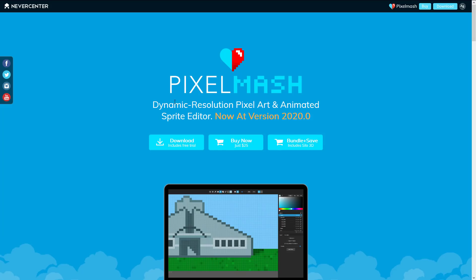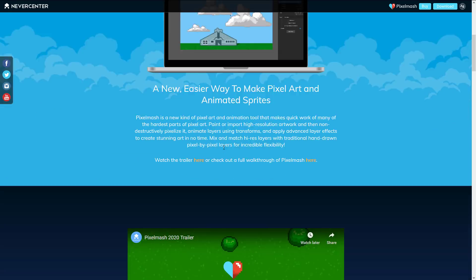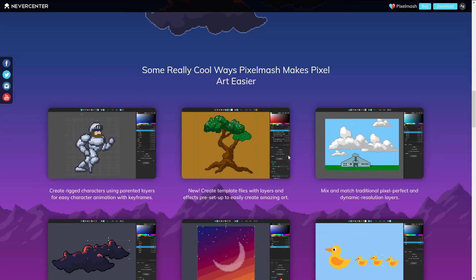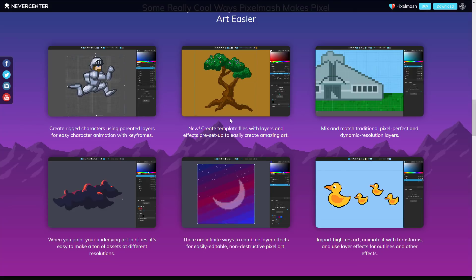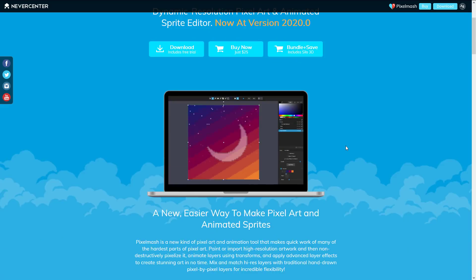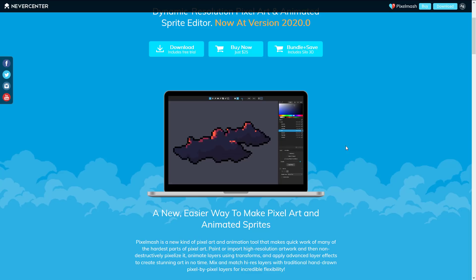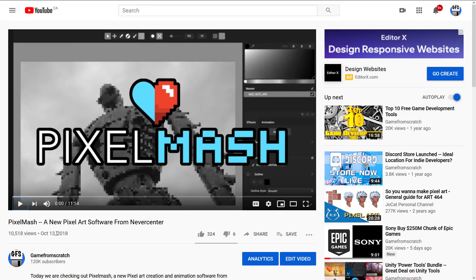The other key piece of this bundle is Pixelmash — a dynamic resolution pixel art and animation sprite editor. I actually did a video on it previously, though it has been updated since. It's basically a pixel art creation tool, commercial software priced at $25. As you can see, it's included in this bundle. So if you're looking at $25, you're almost getting this program for free and all the assets come with it. If you're interested in learning more about Pixelmash, there's a video available, though it's a couple of years old and there have been updates since. Let me know if it's too out of date and I'll consider updating that video during this bundle.